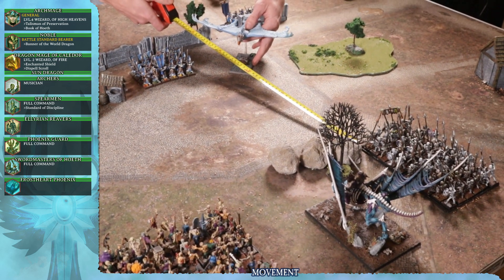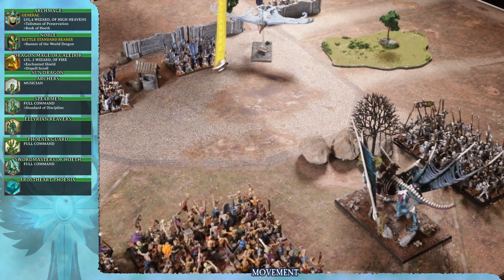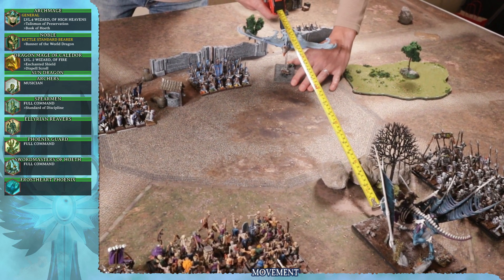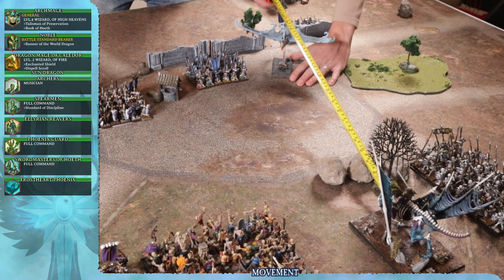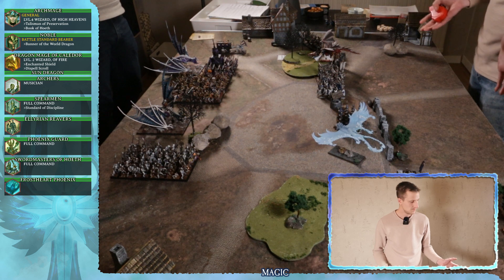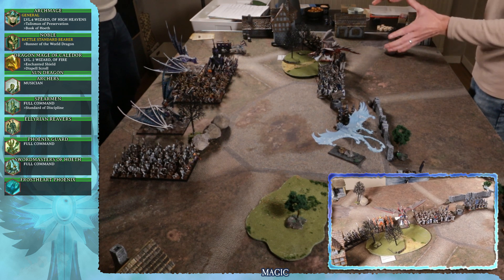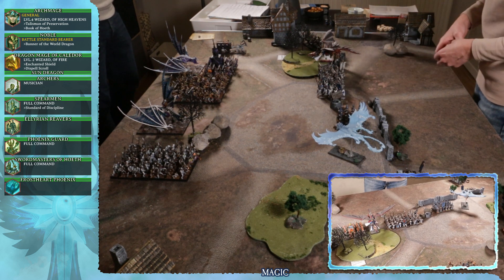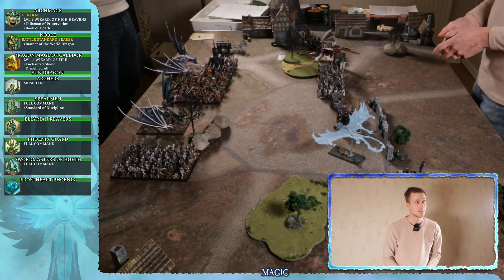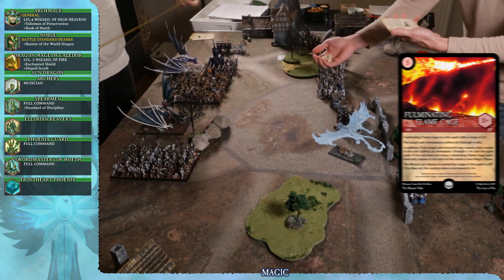The minus one to hit applies generally, not just against him specifically, and the Vampire Lord has insane weapon skill. For my movement phase I push the archers along to get cover, and the rest do a full move up to keep coherency - except the Sword Masters and Frostheart Phoenix, so as not to give away a free charge to the Vampire Lord who would need to roll a nine or ten plus. Over to magic: I go with Fulminating Flame Cage, casting value 11, cast onto the Zombies.